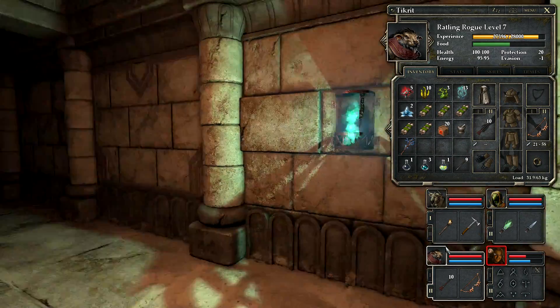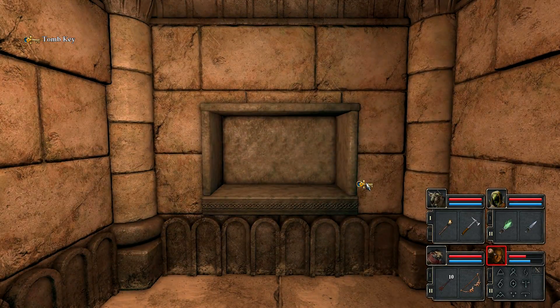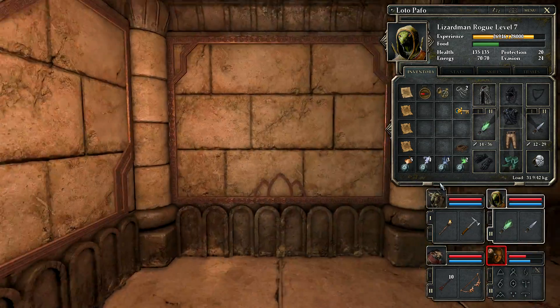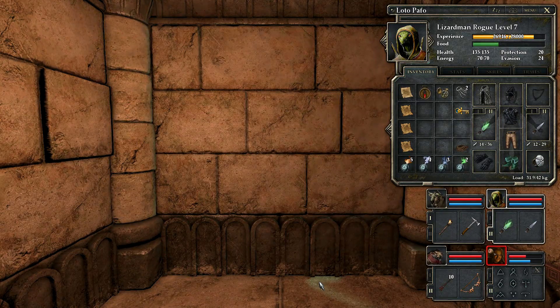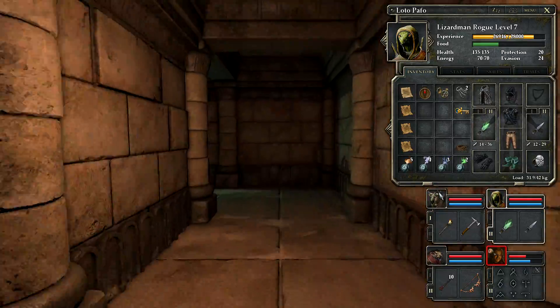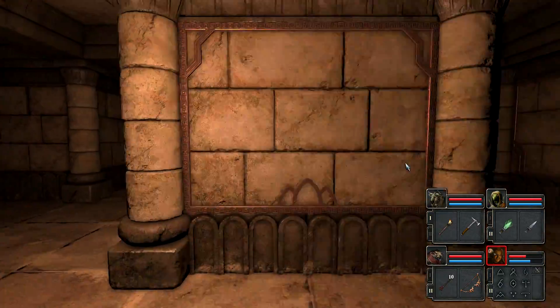Two things actually happened at once. First, we've got this key — fantastic. This is the Tomb Key, very elaborate, very cool looking. Loto Pefo is happy with this and he's going to keep that. But also around on this corner you'll see what looks like there's a bit of light under this. If we throw the torch away, something seems to be going on here. If you listen very carefully, this is where sound design is kind of a big thing.